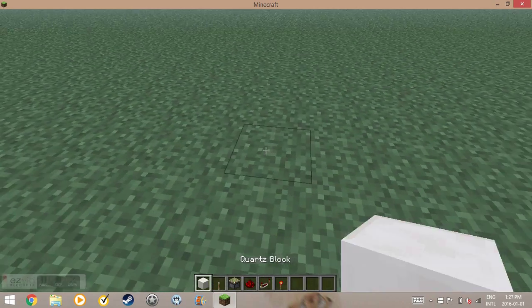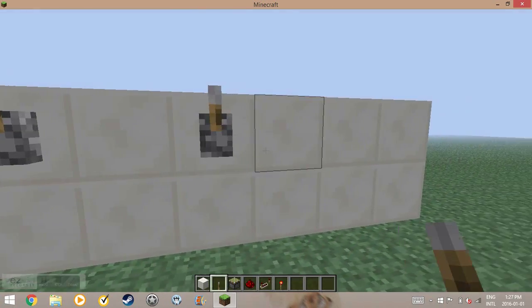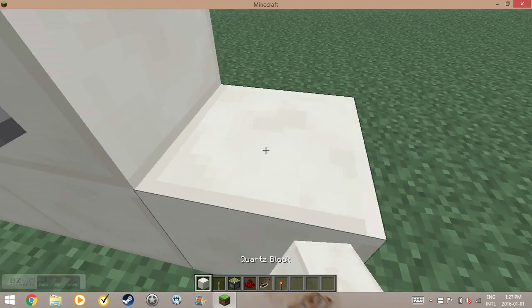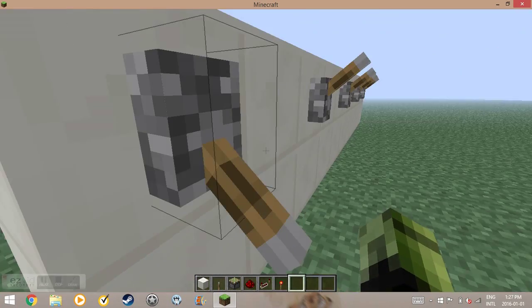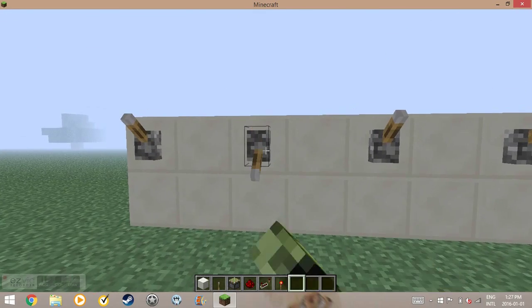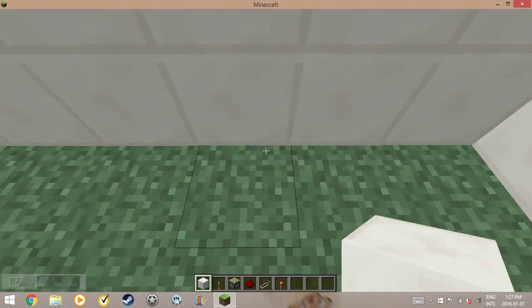We're going to build our little wall here, and this will have five levers. We want to try to figure out which combination is the right one — which ones go down and which ones go up. Now for the redstone behind this build...